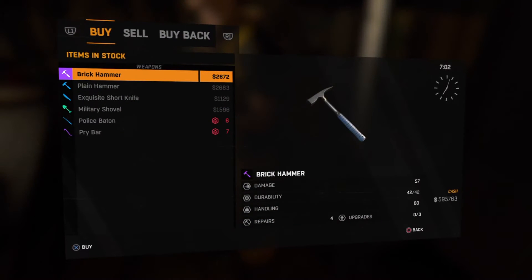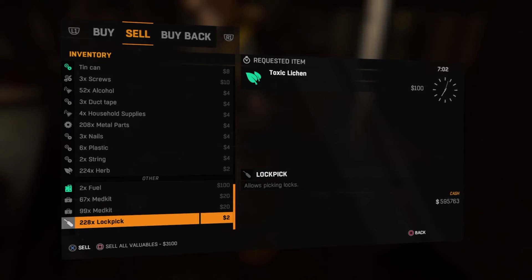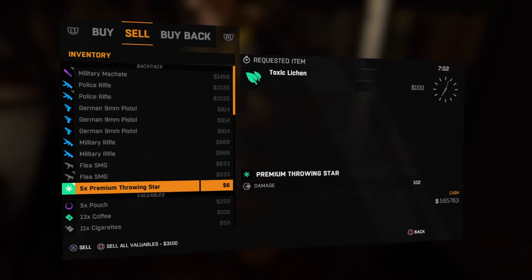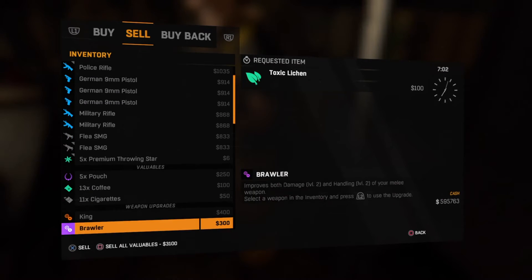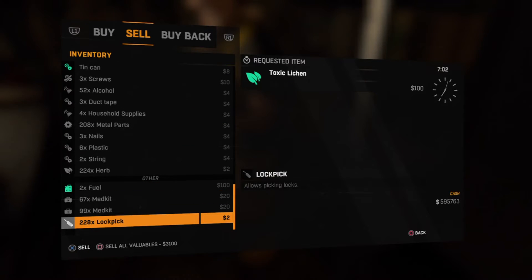What you're gonna want to do is go to Sell and go to the item you want. This works for any item, but you will need some valuables — as you can see, I have a few. Once you're hovering over your item, click X and Square at the same time, and then right after, click the touchpad. You have to do it almost immediately — press Square and X together, let go, then click the touchpad.